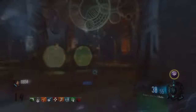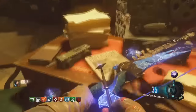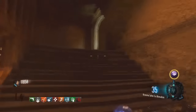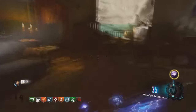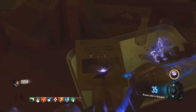Nous pouvons retrouver deux journaux qui vont nous intéresser sur la map Der Eisendrache. Le premier se trouve sur cette table dans la salle des machines, sur lequel nous pouvons lire qu'il y a un énorme défilé à Londres. Quant au second, vous devrez vous rendre dans la salle du projecteur, juste à côté de la chambre, et vous allez voir que ce journal est quelque peu différent.